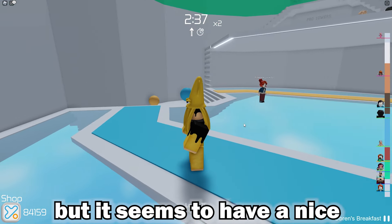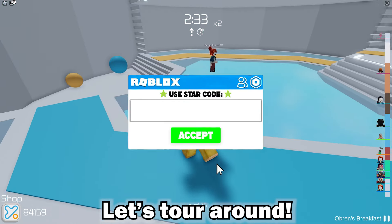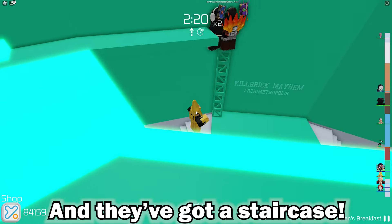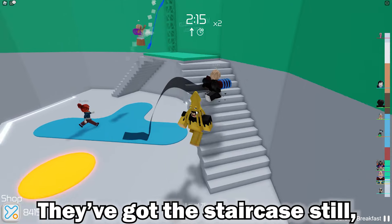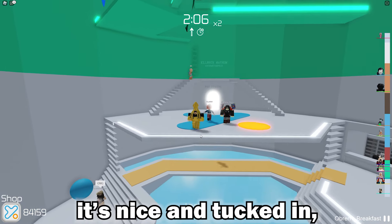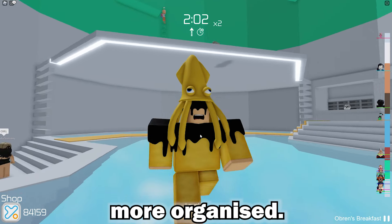It seems to have a nice flow-like state. Let's tour around. Right here they've got the ladders back, which is very sick, and they've got a staircase still. The pro server is underneath there, so it's nice and tucked in. It seems to be more organized.